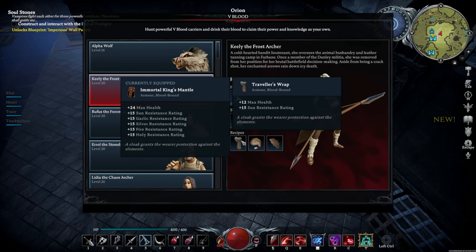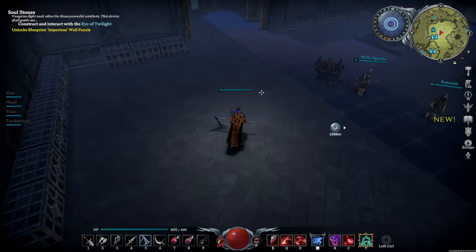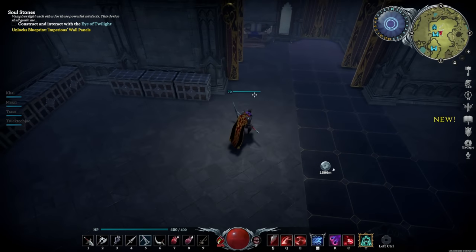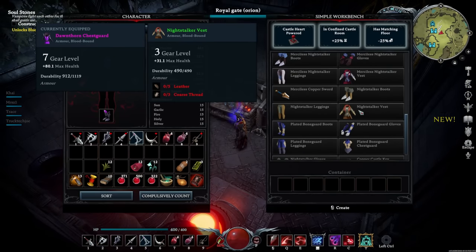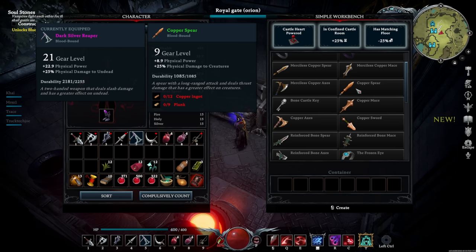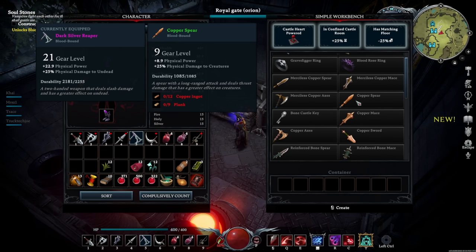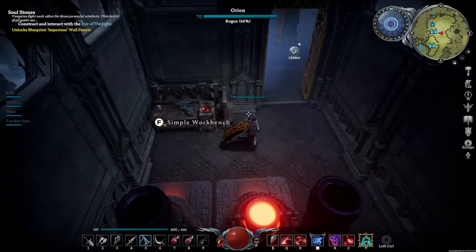Once you take down Keely she'll unlock the tannery, which lets you make hide and also the Traveler's Wrap for resistances. That's typically where a lot of people get stuck - you've got your night stalker gear, you've got your copper gear, and you're wondering: what do I do from here? How do I get the next set?